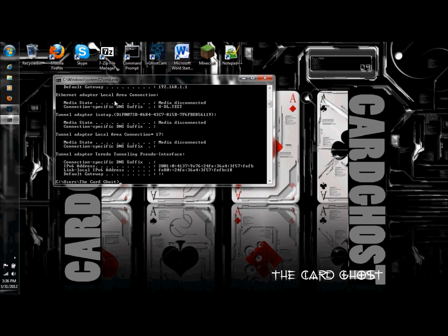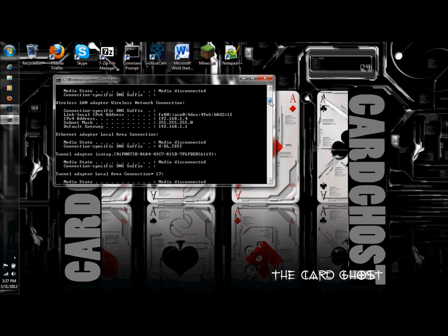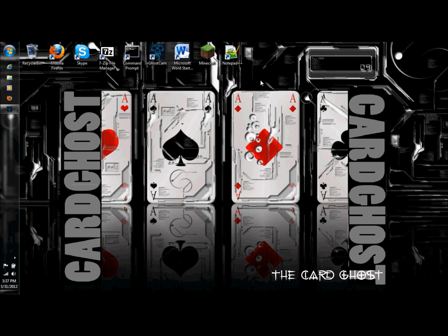A paragraph of options will come up showcasing a lot of detail and numbers. What we're interested in is the IPv4 address. Do not get this confused with the IPv6 address, which is significantly longer. Go ahead and write down the IPv4 address as you see it — it will start with something like 192.168. and you should find that address underneath Wireless LAN adapter Wireless Network Connection. As soon as you have that written down, go ahead and close the window.